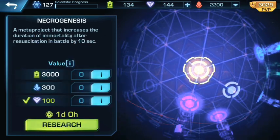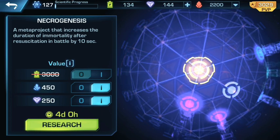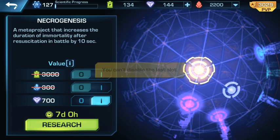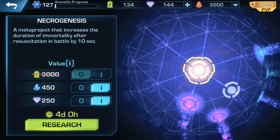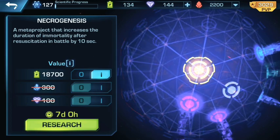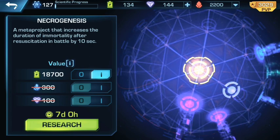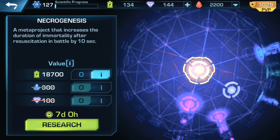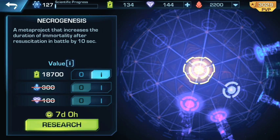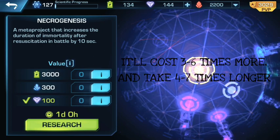These crystals take forever to make — 6 hours 35 minutes on that one, and this one is going to take a whole day. Another thing with the research: if you tap one of these you can use resources to complete the project, even down to just two resource types. So if you're really hurting on crystals and biofuel, you could do it with just biofuel — it's going to take much longer and cost more resources.